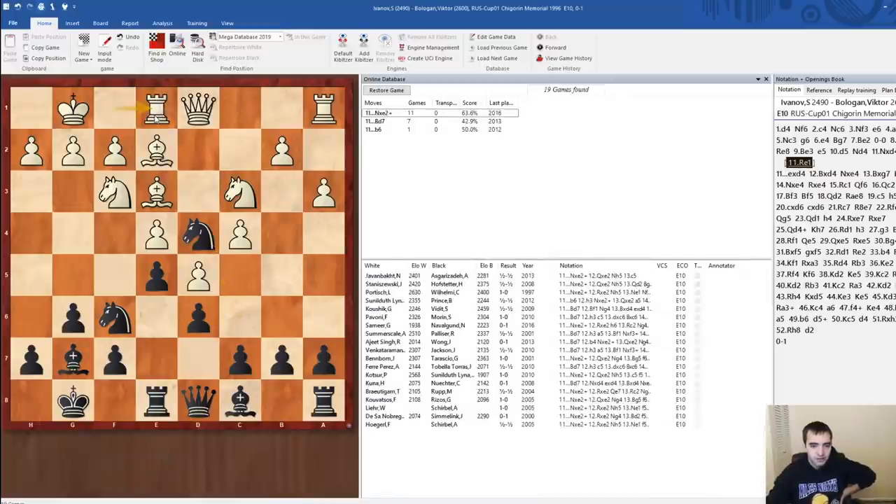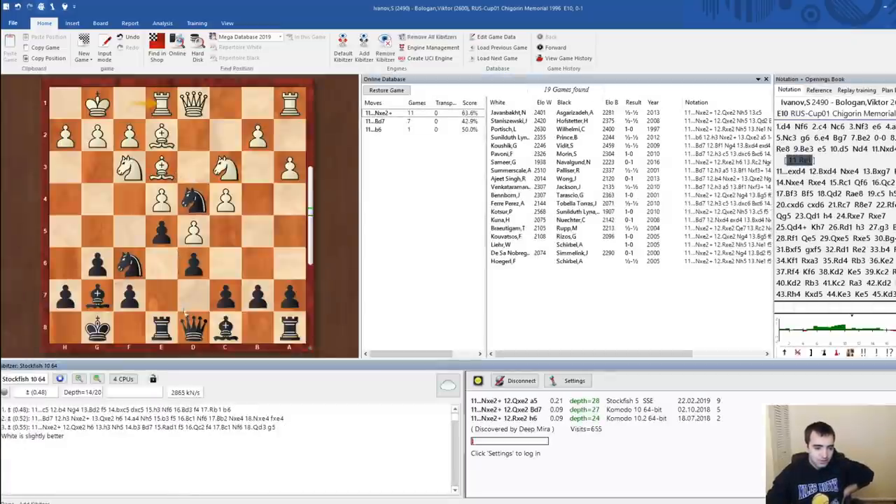Say rook e1 — what happens? I just take the bishop. What does Stockfish think? Take the bishop? It's also c5 — interesting.